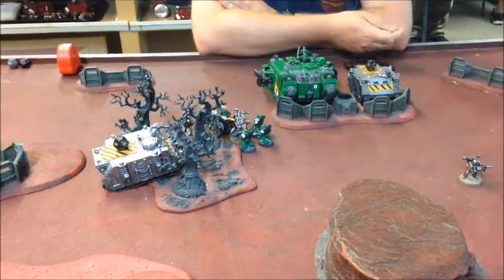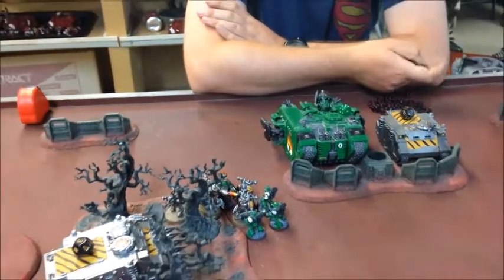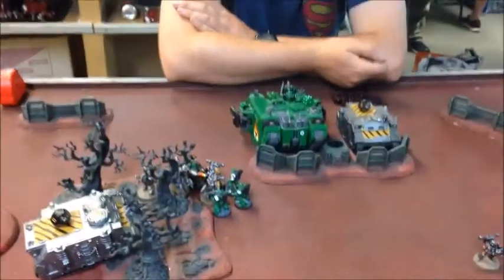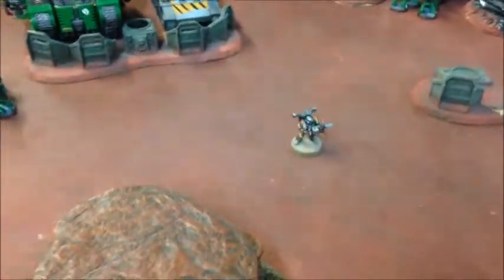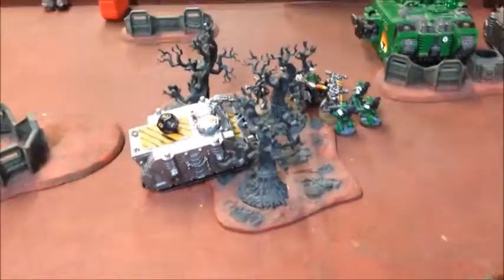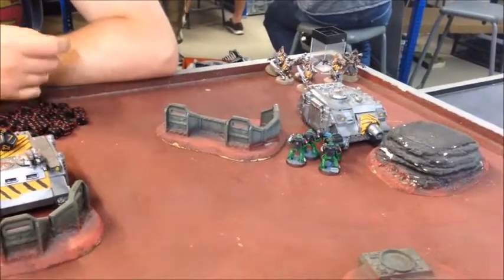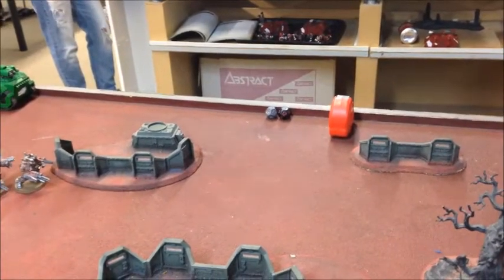Turn five — still running away from the collapsing board edge. The Land Raider advanced almost to the table edge, but unfortunately couldn't shoot having moved out of combat. This squad pushed up and killed the Chaos Lord, then charged into combat where Vulkan killed a couple more. These guys charged the Vindicator but failed to do any damage. I did manage to get the Razorback off the board — finally some points on the table — but I don't think it's going to be enough.